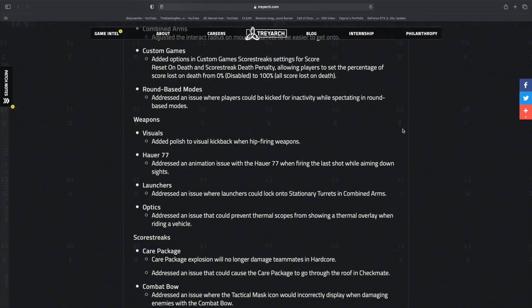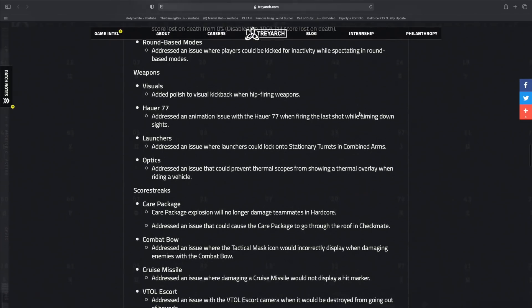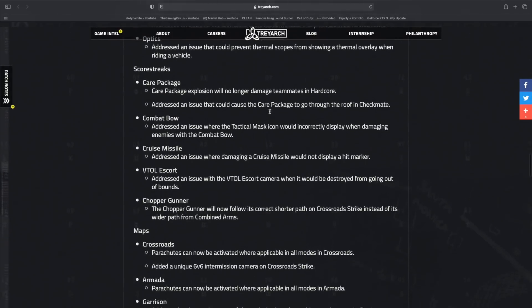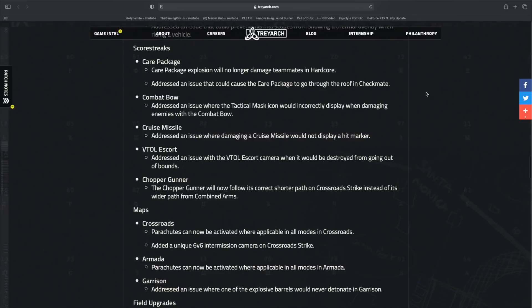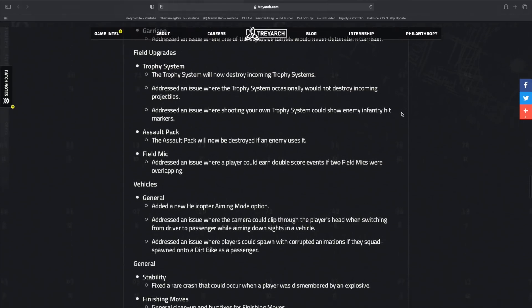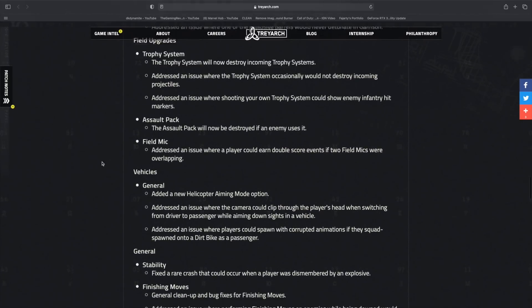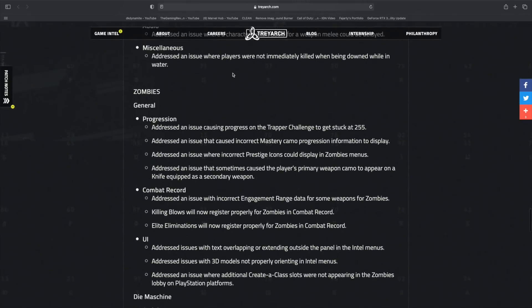There's a fix for players being kicked for inactivity while spectating in round-based modes, updates to weapon visuals including the CAMO 77, launchers, and optics, and score streak updates. Care packages will no longer damage teammates in hardcore, and a bug where care packages could fall through the roof on Checkmate was fixed. Updates were made to the Combat Bow, Cruise Missile, VTOL, and Chopper Gunner. Maps, field upgrades, and vehicles also got various updates, plus a fix for a rare crash when a player was dismembered by an explosive finishing move.